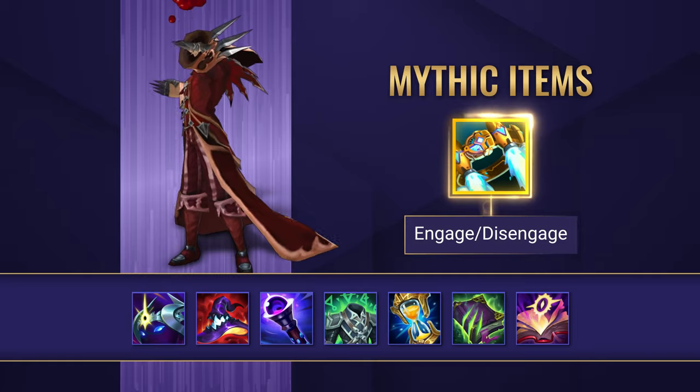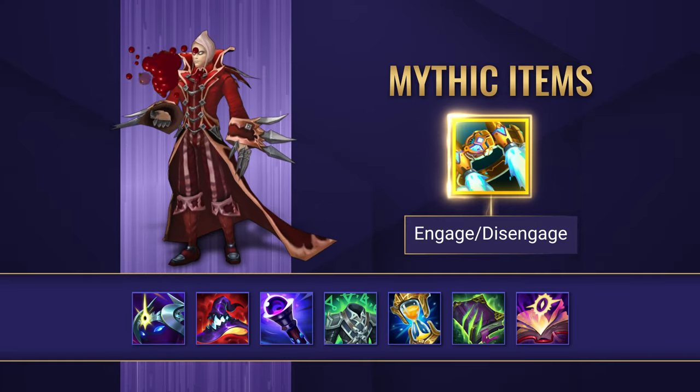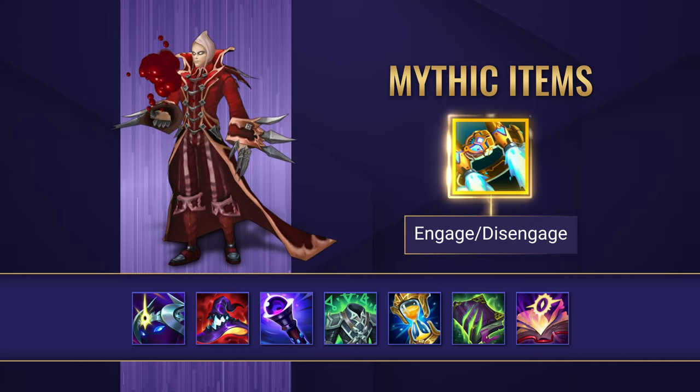Hextech Rocketbelt is the go-to mythic item for Vladimir. It grants him some amazing stats while also allowing him to gap close, which, combined with his ultimate, is quite a blood-curdling experience for his foes.